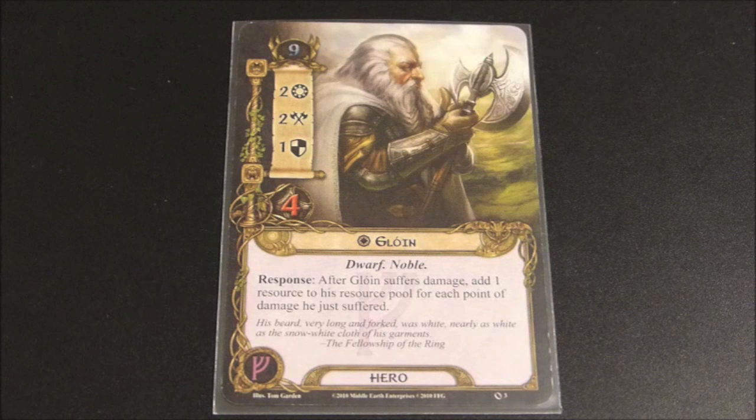Glowin's stats are respectable — 2 willpower and 2 attack. His defense is low, so you'll have to be careful when defending with him, but if you're playing a deck with healing abilities you can continue to block with Glowin, take damage every turn, then heal him, always generating resources. As long as Glowin stays alive you'll generate a lot of extra resources. He could work in a leadership-tactics deck or a leadership-lore deck depending on how many resources you need to generate.